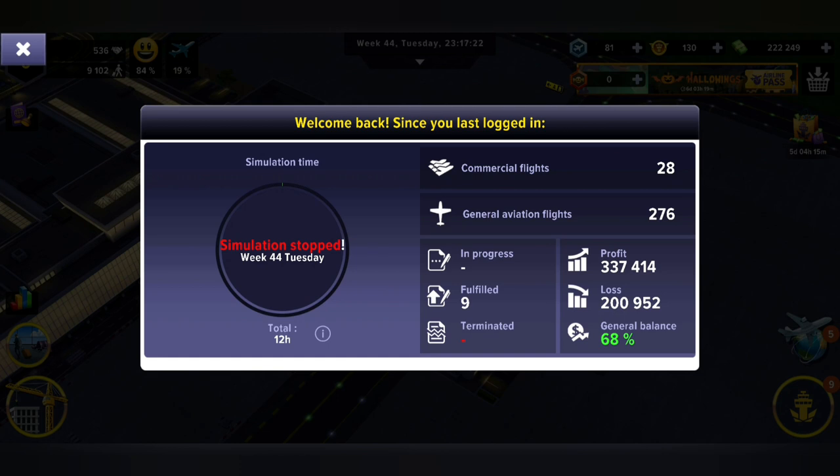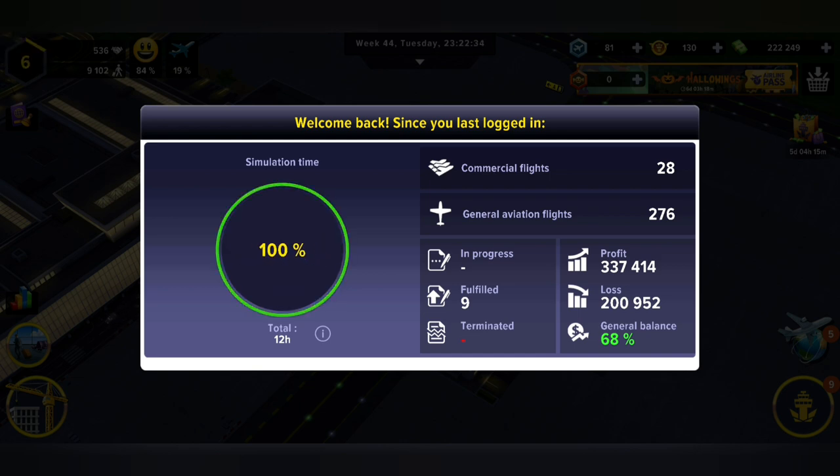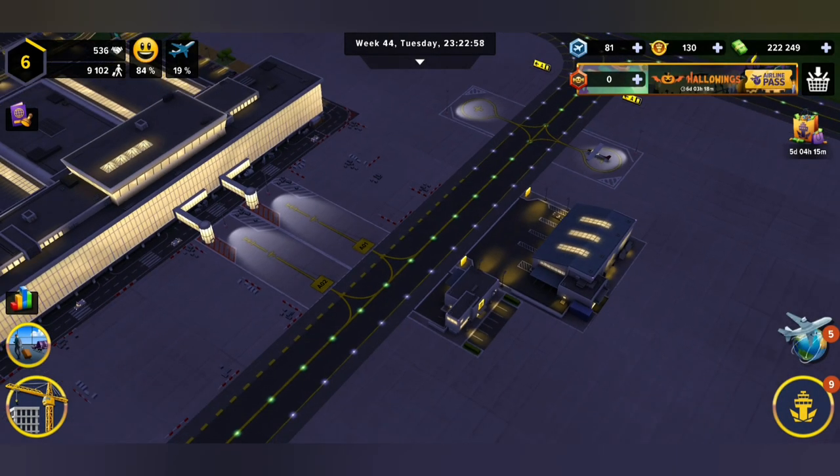Hello everyone and welcome back, this is Trizus Max with 2LivesGaming. Thank you so much for joining us. We're busy playing Airport Simulator First Class. Simulation has been stopped for now. We can check that we've had 28 commercial flights with 276 general aviation flights. Profit is looking a little bit better but the loss is also going up, so our general balance is about 68%. Let's get right into it.